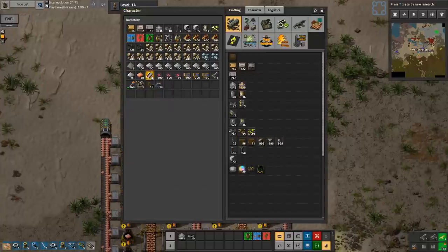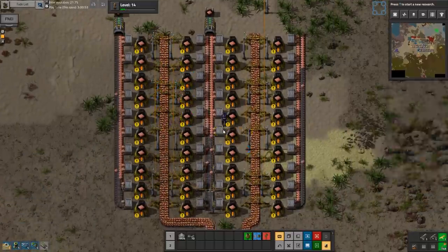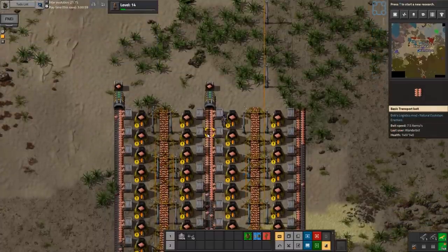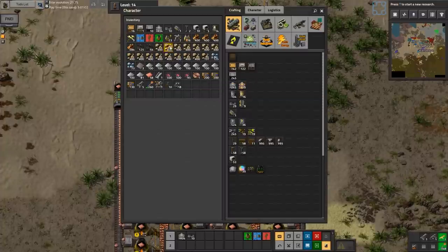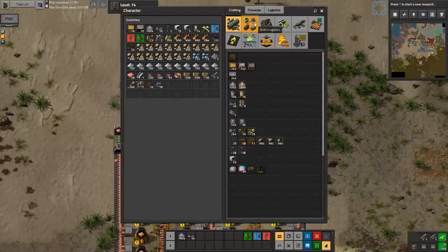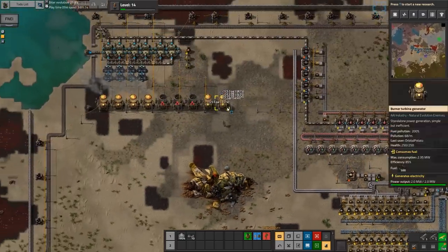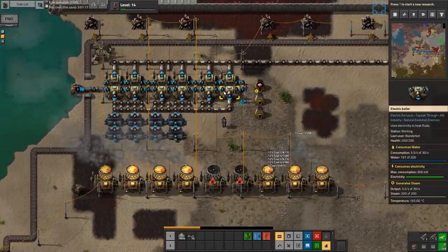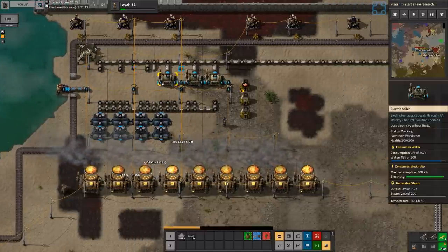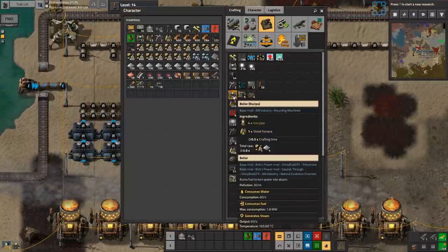We do have three chests that are going to be filled with copper, and you've got a nice setup too. I think we need to convert our power situation into a slightly more renewable setup, to be honest, because we're spewing out a lot of coal. Yeah, we're consuming a lot of coal — let me tear it up and reconfigure it.